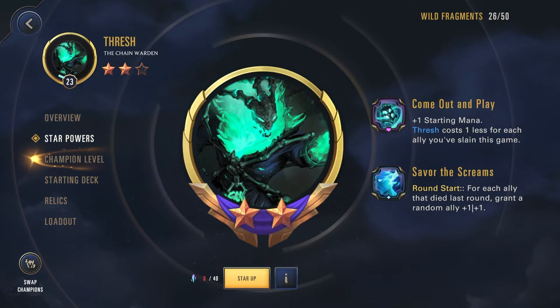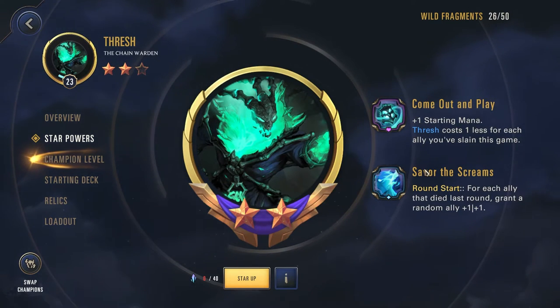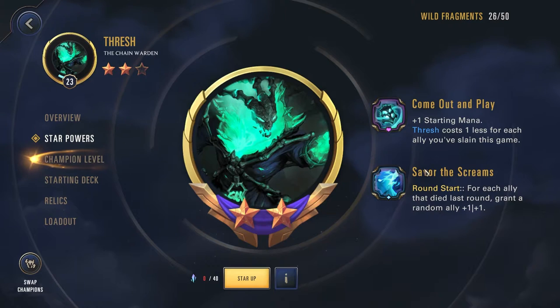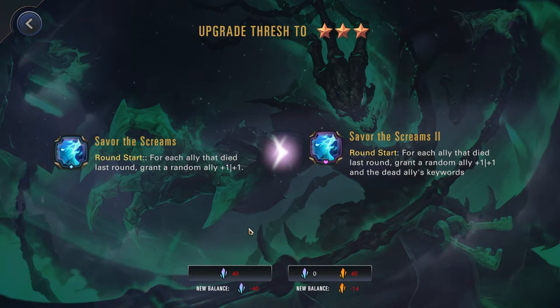For the second star power, we have Come Out and Play: plus 1 starting mana, and now Thresh costs 1 less for each ally you've slain this game. This normally only contributes to getting Thresh out about 1 round earlier, and while that is nice, the star power is not as impactful as I was initially hoping. Lastly, for his third star power, in addition to the original effect, now when an ally dies, his keywords are granted to a random ally next round. Interesting to see what we'll be able to do with this, but I haven't been able to test this out quite yet.